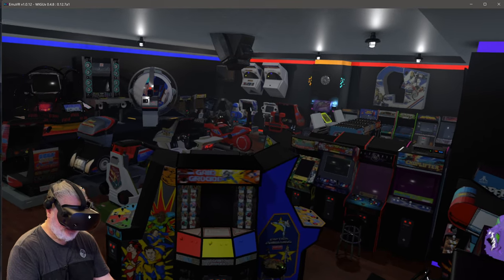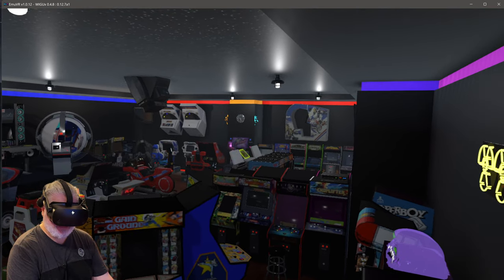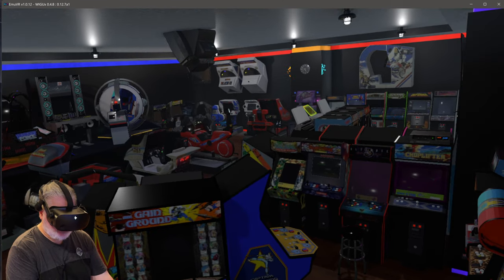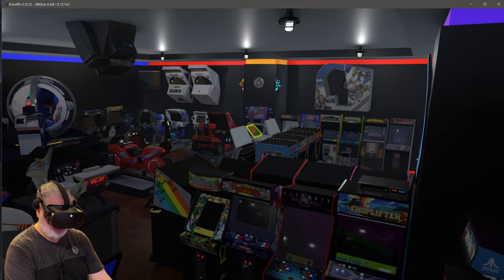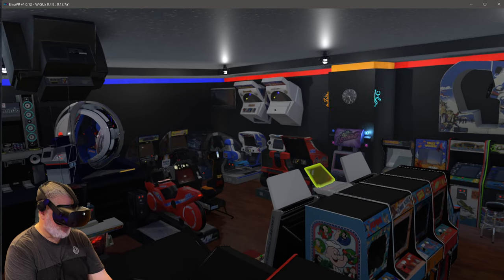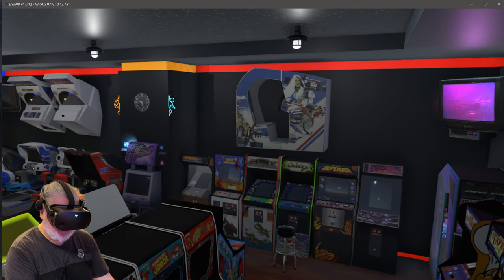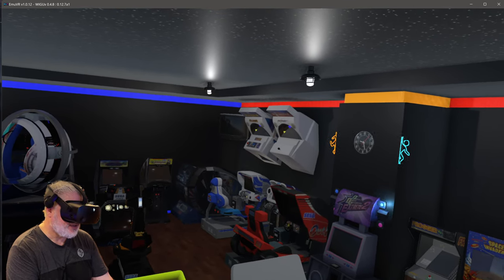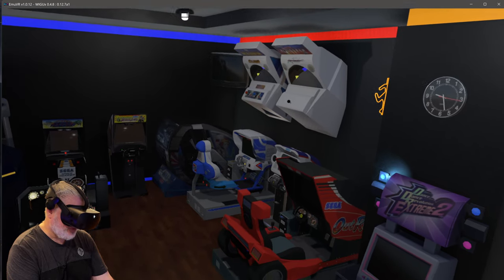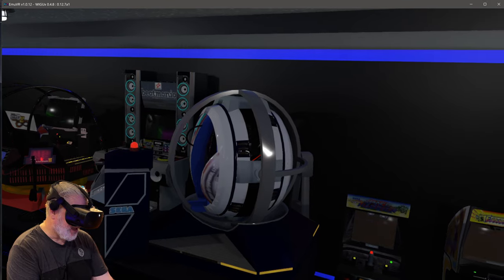G'day guys, welcome back to Spacey's Arcade. Look at what we have in front of us here - this is an unbelievable development in the VR arcade world. Just stop and feast your eyes on what is going on in this room. You'll see some beautiful big arcade machines, special deluxe editions, classic sit-down machines - OutRun, Sega Holographics, Sega AfterBurner, and AfterBurner Climax, the latest one.